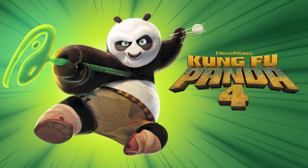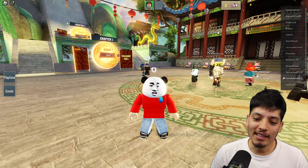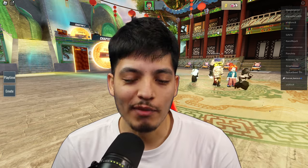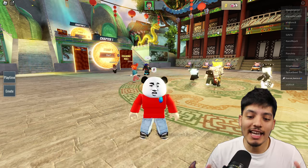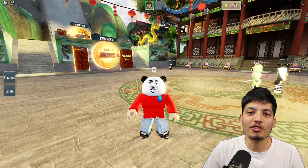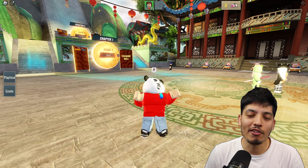In honor of Kung Fu Panda 4 releasing today in theaters, we are going to be playing the Kung Fu Panda 4 Obby in Roblox. This is not a sponsored video, by the way. If you complete this game, you get free UGC items and you also get this Skadoosh mode. Make sure you grab a friend because it is a two-player obby.